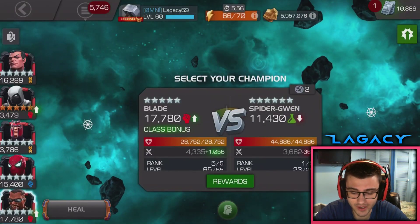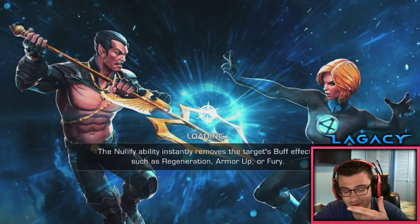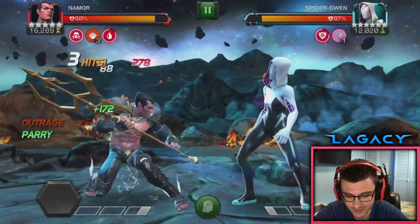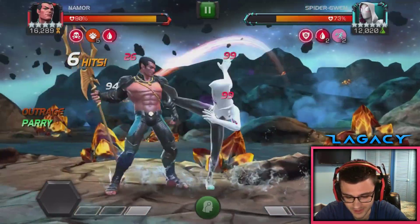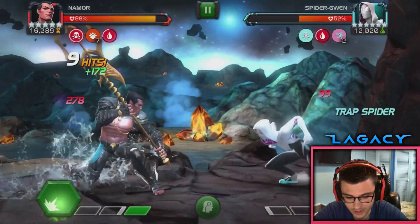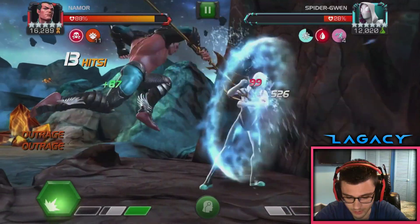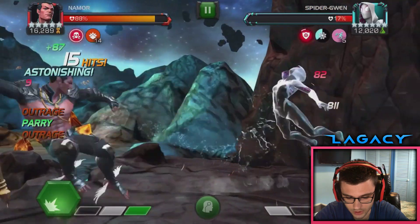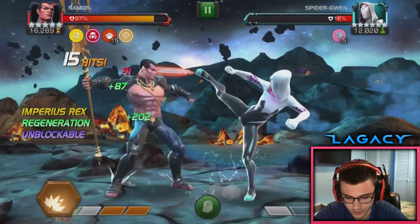They've got to come out with a good mystic champ, because we had Diablo and Ebony Maw this year, both pretty terrible. Hopefully I get someone good. Sorcerer Supreme was last year and that guy is a monster — I love my Sorcerer Supreme so much. We need another good mystic champ. I really thought Ebony Maw was going to be it, but no such luck.